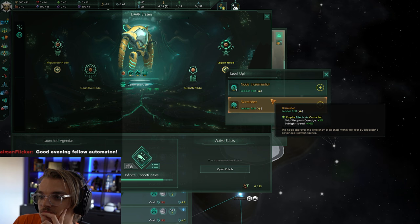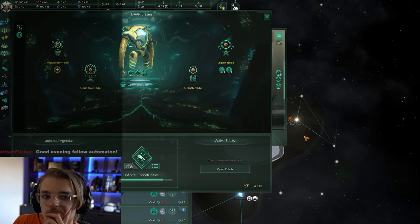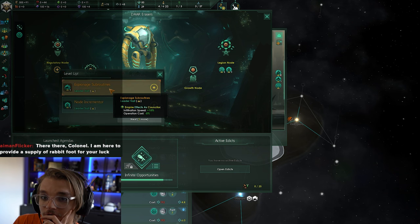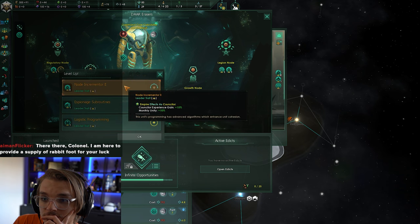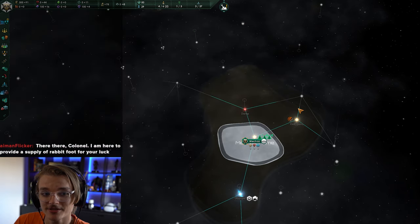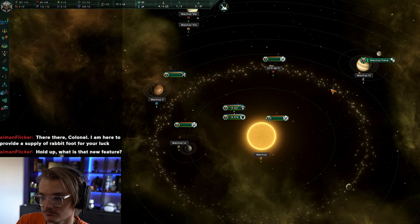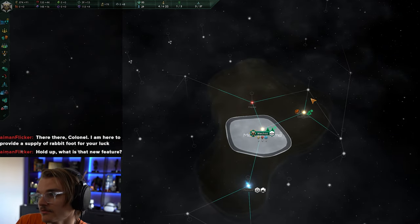Machine empire councils work a little bit differently. Instead of a collection of council members like organics, you have one faction leader and several nodes which focus on different areas of your empire. It's essentially the same thing where you level up different nodes, and it actually saves you having to pick and choose leaders for the council and waste their skill slots with council skills. Pick stuff to help you with military like defense platform engineering, logistic programming, etc. Anything you get to increase leader XP gain will be clutch for even more skills to push your empire to the max.